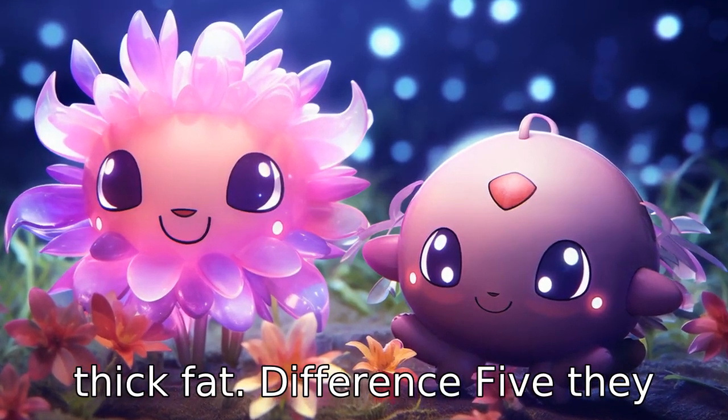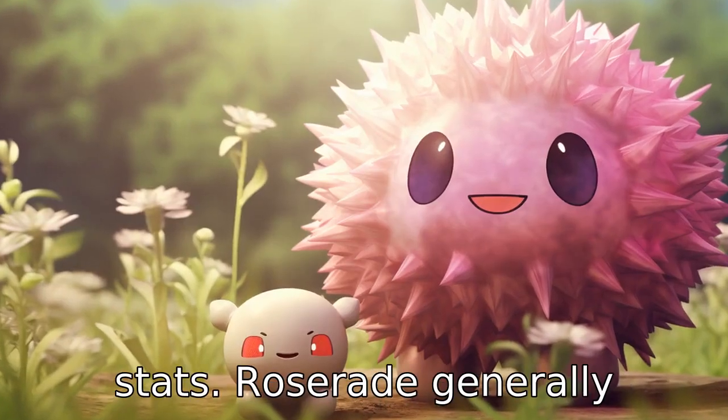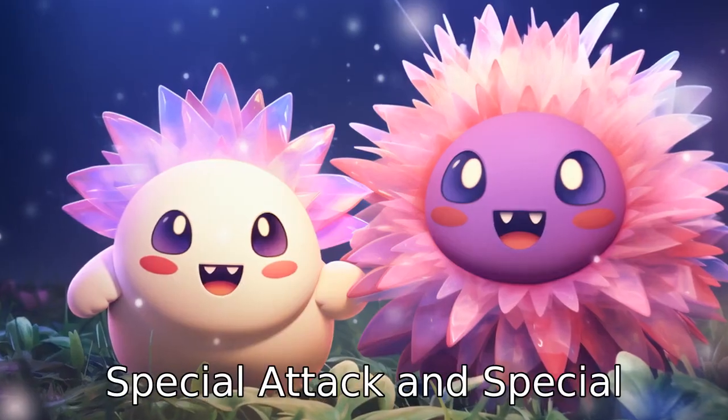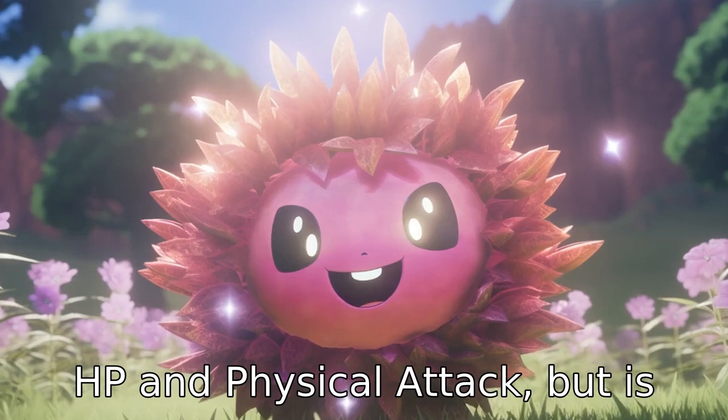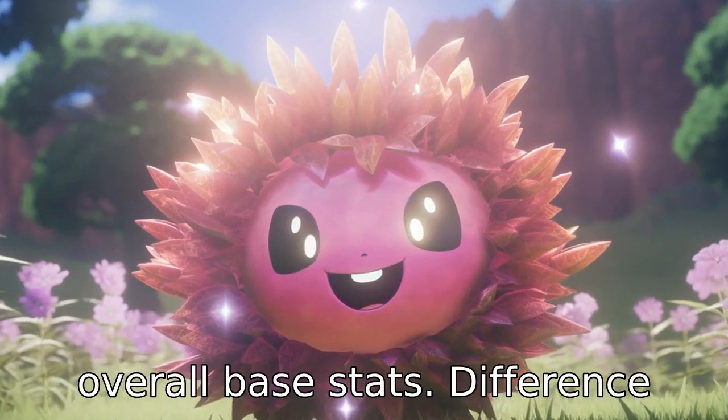Difference 5: they also have contrasting base stats. Roserade generally performs better in terms of Special Attack and Special Defense, while Swinub has higher HP and Physical Attack, but is generally weaker in terms of overall base stats.